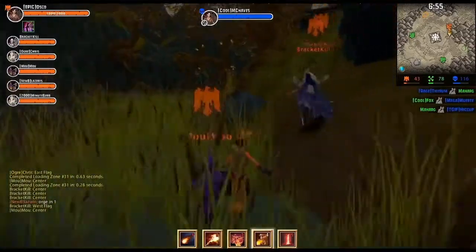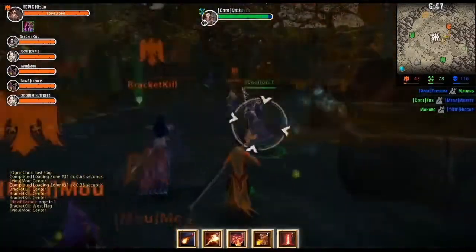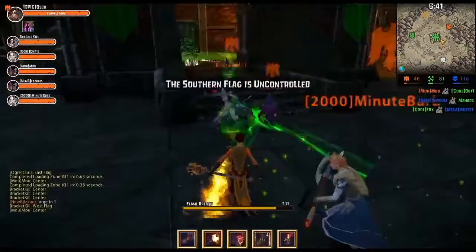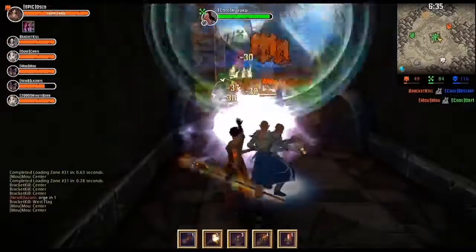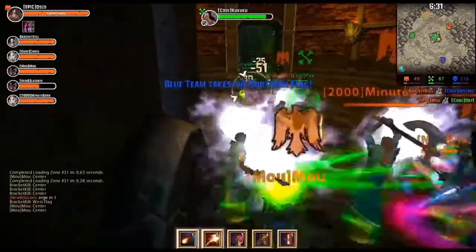Now my team has a flag, so we're going to work our way towards the artifact. I see Illyana run out and I cast Conflagration of Doom on her, rooting her in place and doing some damage. As we head into the artifact, I see the green team clump together in the middle. This is a perfect opportunity to lay down Rain of Fire, doing an area snare and damage to all the heroes there. This really helps my team take control of the fight.